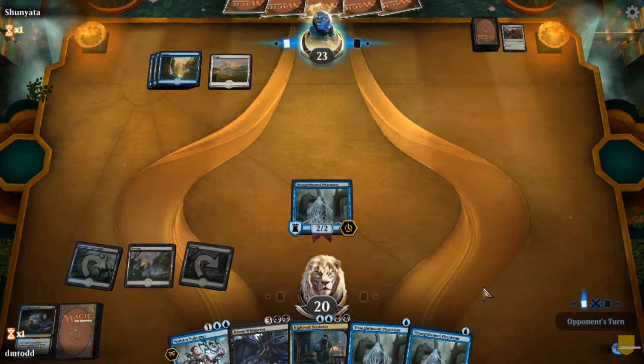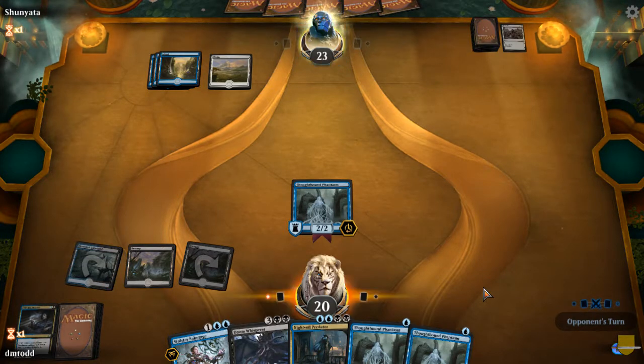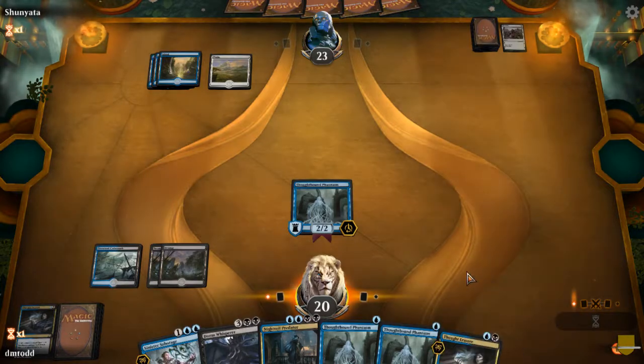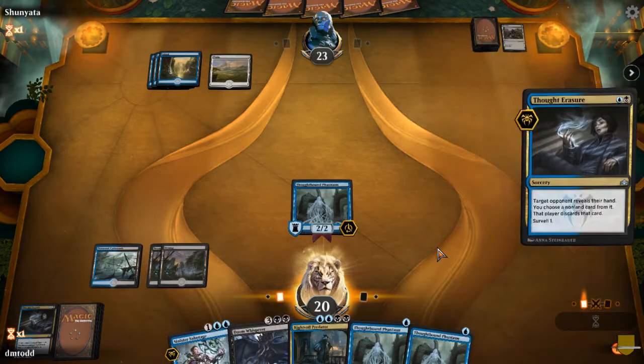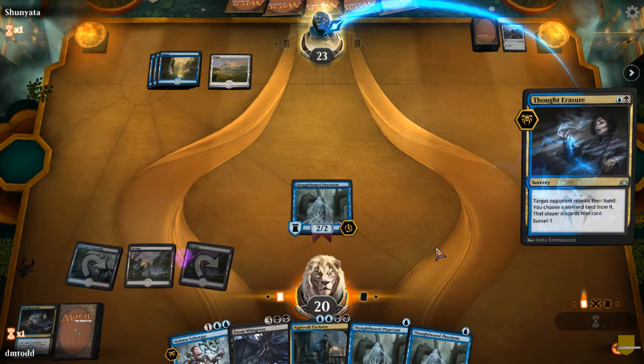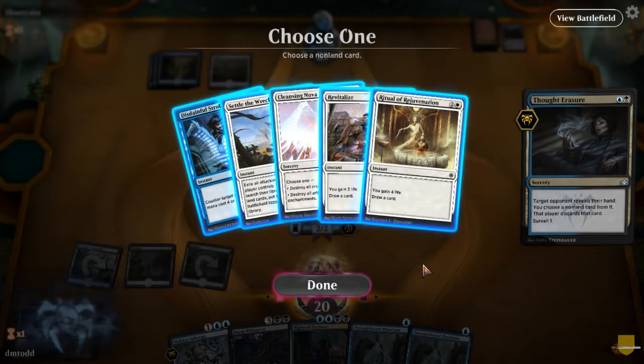This deck — the blue-white life gain mill. Lots of fun stuff with that. Come on, we'll get another spell out of their hand — even if it is a counter. I figure if they counter my Thought Erasers and even counter my counters, it gives me a better chance to get my creatures out there.